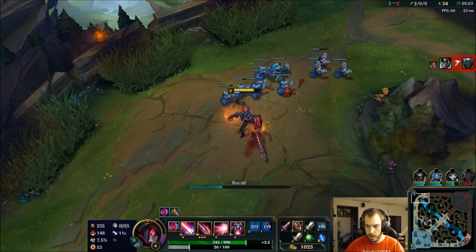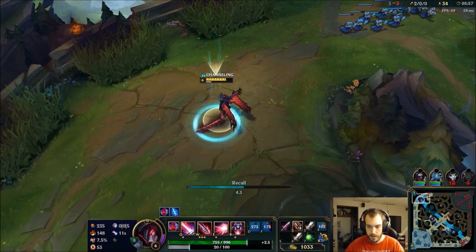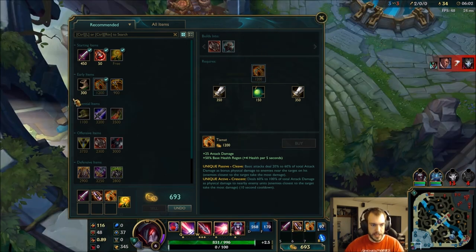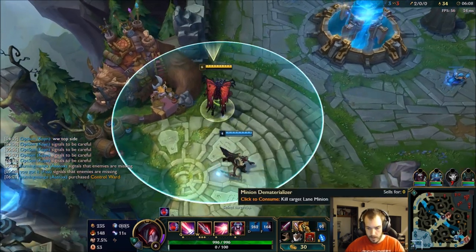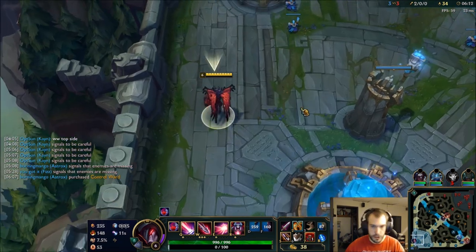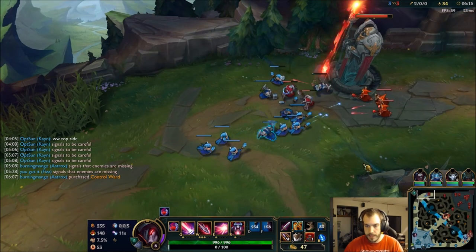He teleported last time, so that wave is going to crash and he should miss most of it. After Tiamat, I'm probably going to go Ninja Tabi rush — it's going to help me win those trades much easier. That's nice too because it helps proc Yasuo's shield.